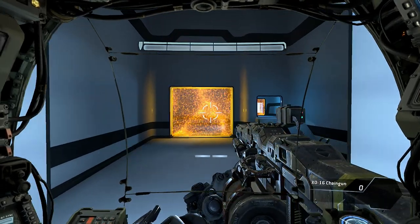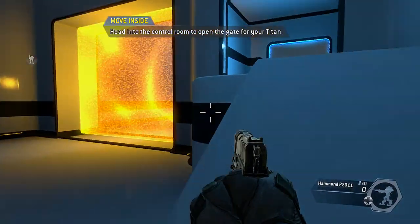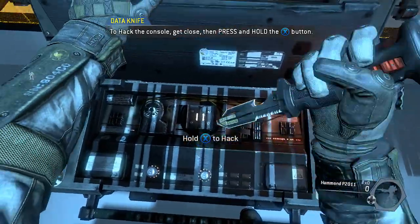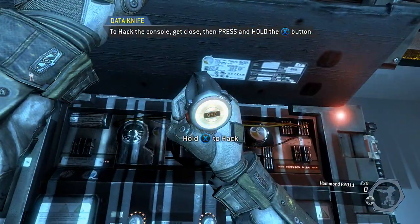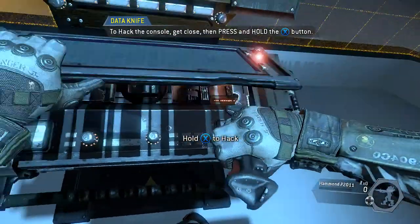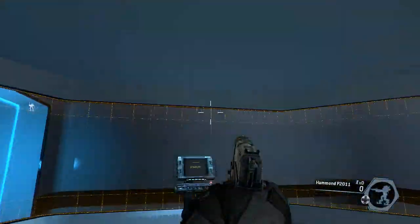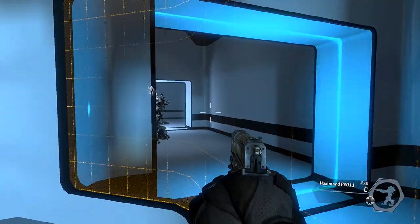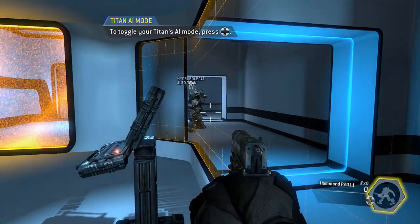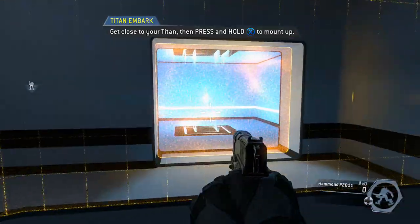Skilled pilots often disembark from their Titans on the battlefield. To continue, disembark from your Titan. Head into the control room to open the gate for your Titan. Pilots can control their Titans' AI when they are on foot. The AI can be toggled to follow you or guard its current location. The lower right corner of your pilot HUD displays your Titan's current AI mode. Put your Titan into follow mode and it will follow you. Get close to your Titan and re-embark.